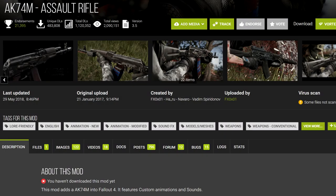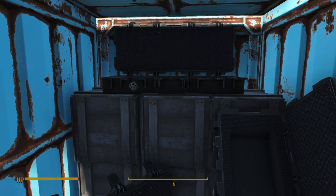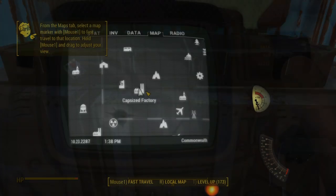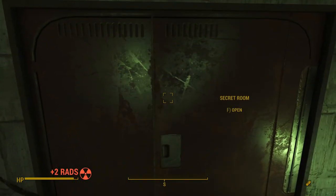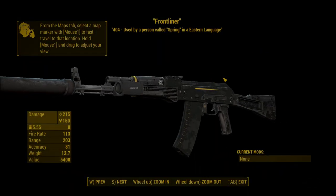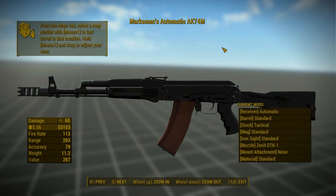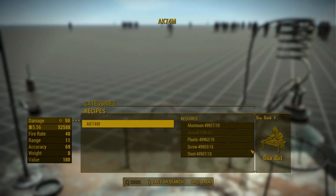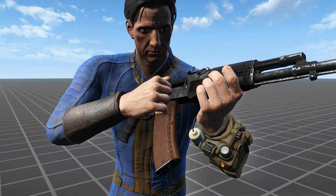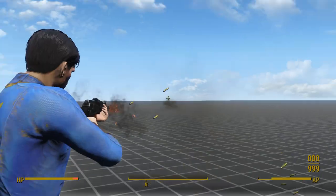First on the list is AK-74M Assault Rifle. This weapon has two unique variants: an AKS-74U that can be found at Spectacle Island on top of the shipping containers in a locked gun case, and a radioactive version called Frontliner that can be found inside a secret room at the capsized factory in the Glowing Sea. Besides these two uniques, this weapon has leveled list injection — you can find it in stores or on legendary drops. Failing that, you can craft it at a chem lab with a vanilla assault rifle and some junk. This weapon looks pretty good, and I love its nice bouncy animations, especially the third-person animations. They're perfect.